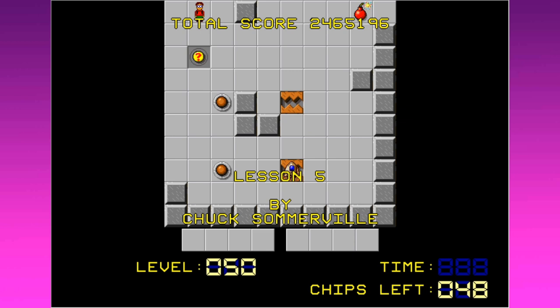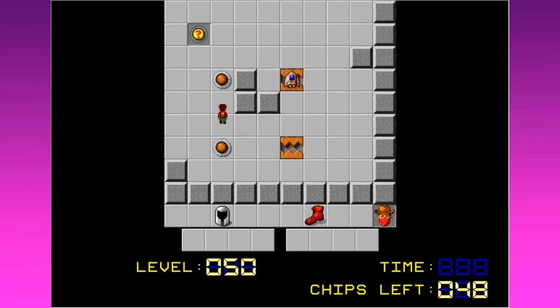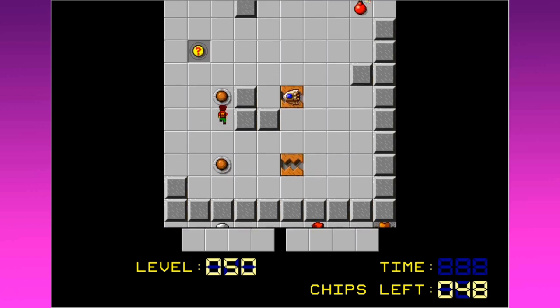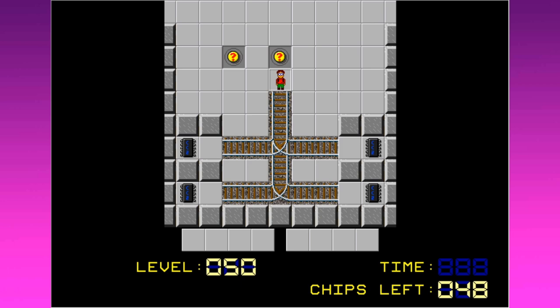We're on lesson five now. We're going to learn some new things. Stand on the brown buttons to open the traps. There's a lot of sound there, let me turn this down. We're going to want to practically mute those for this, I can tell. So they're the bear traps from the first Chip's Challenge. And let's let him go around there. We just have to basically wait until... oh, that's a nice little maze setup they had there, actually using them more than once.